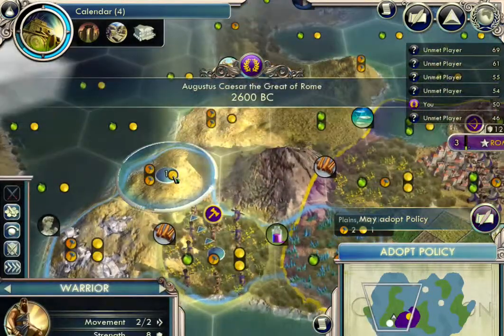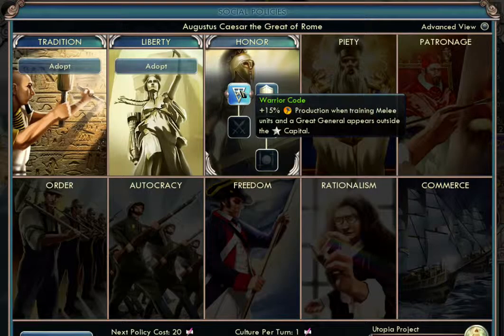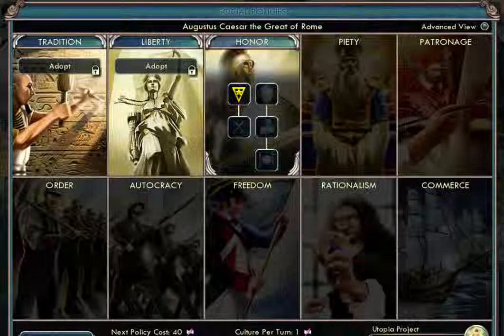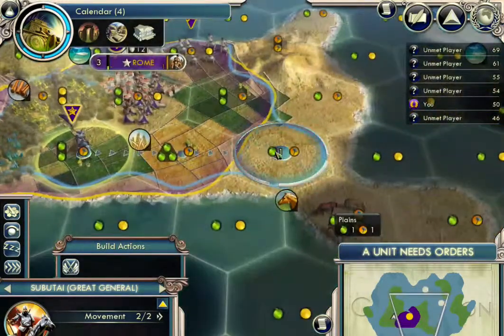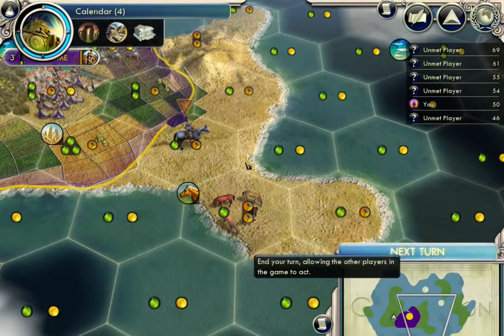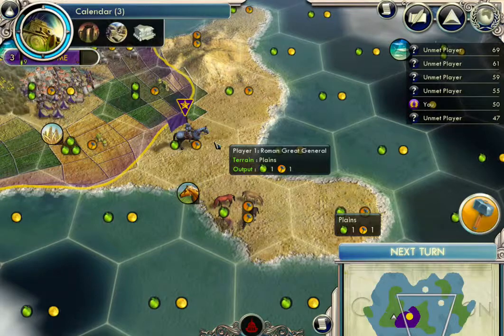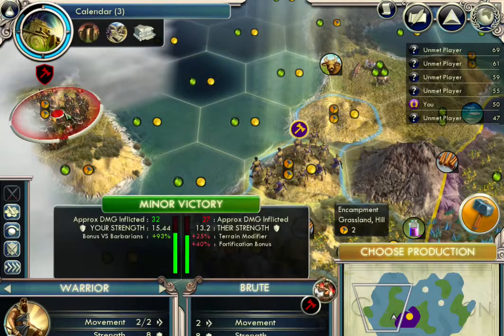So it's the commercial pilot. Now I know — okay, so here we have our policies again. Let's do Warrior Code. So now I have a Great General. Now, there aren't any reachable barbarian encampments yet, so unless I declare war on a civilization, there's no fight to fight. Oh, here we go — we got barbarians! That's a minor victory for us, but we cannot get over there because we can't get past this.